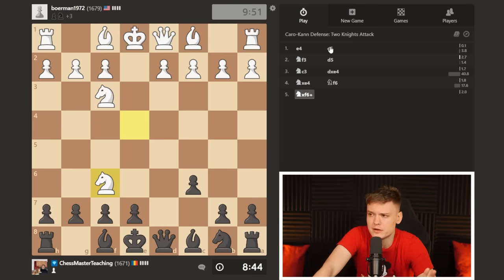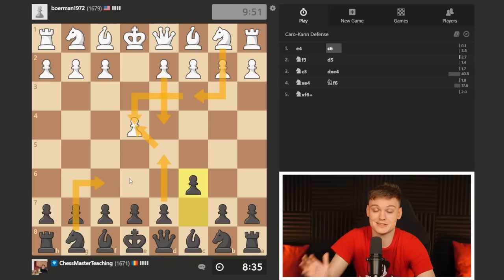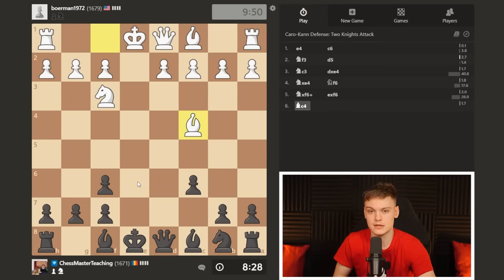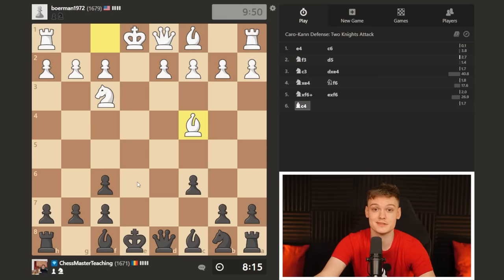The classical variation, for those confused, usually starts after d4, d5, knight c3 — one of the most popular ways for white to play. I recommend you take and then play knight f6, reaching the same position we did in the game. This way, it's possible to learn only one variation against both the two knights and the classical variation. If you cross 2000 Elo, they may occasionally play queen e2, but that's still very rare.